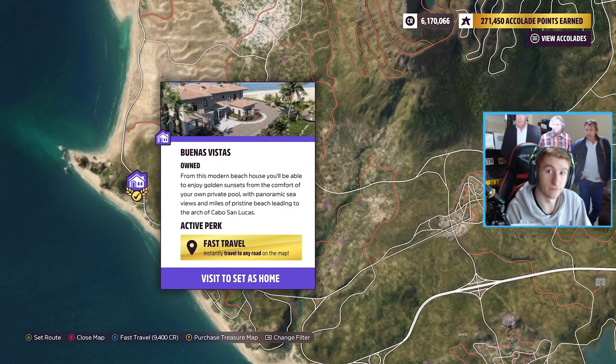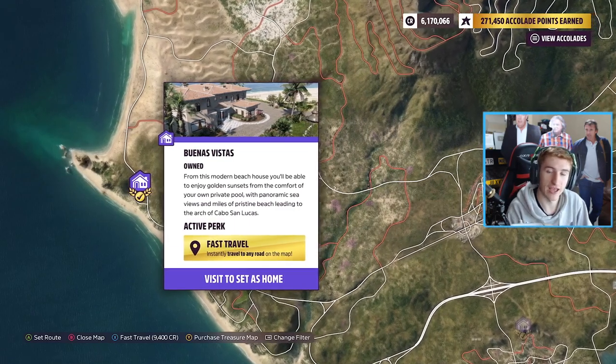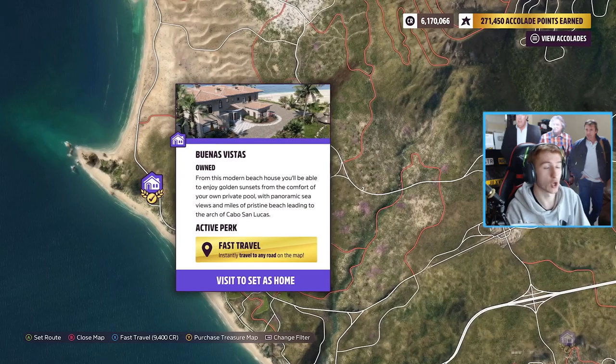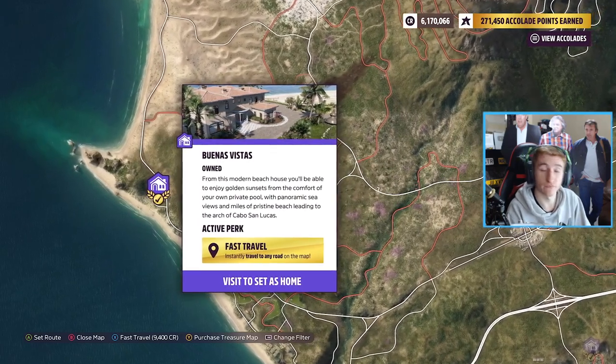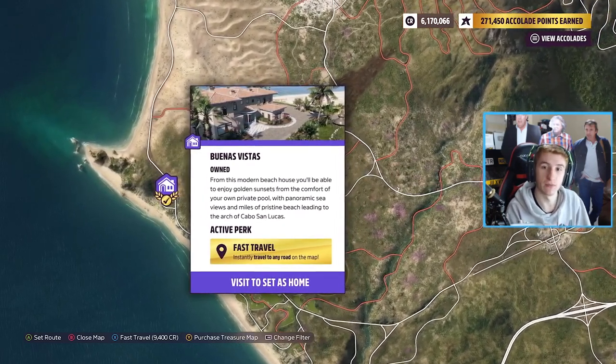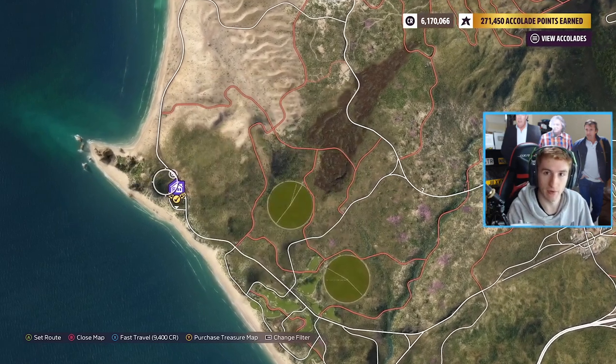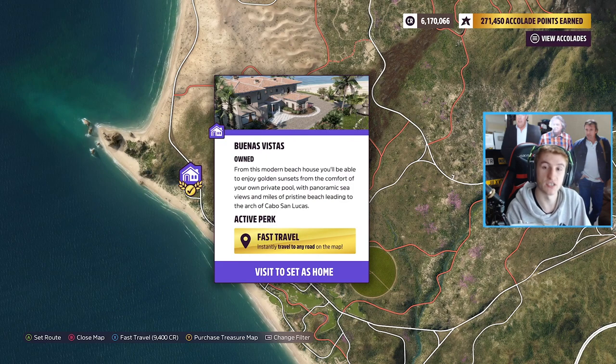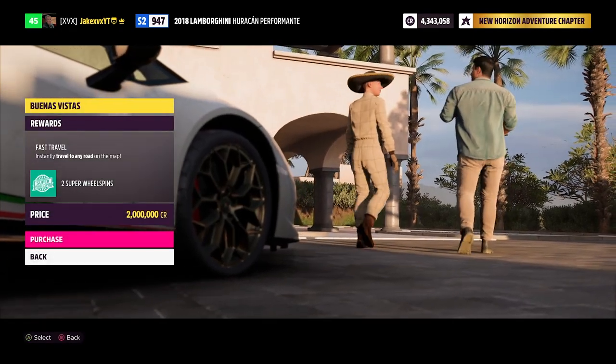Next up is the Buenas Vistas house over on the left hand coastline. This house costs two million credits. It comes with the perk of being able to fast travel anywhere on the map. When you buy this you also get given two super wheel spins as seen on screen. This is one of the coolest houses in my opinion.